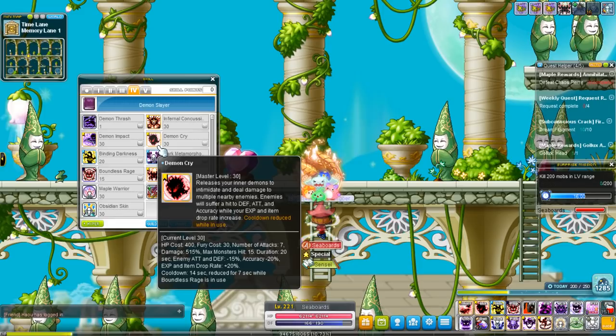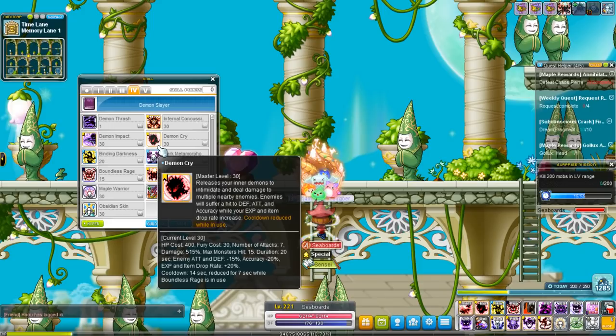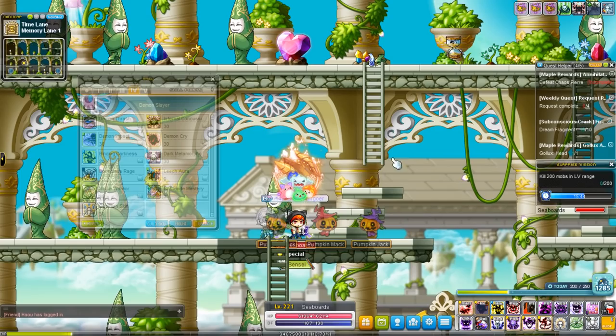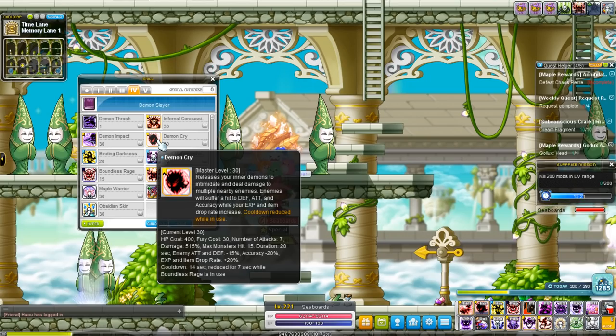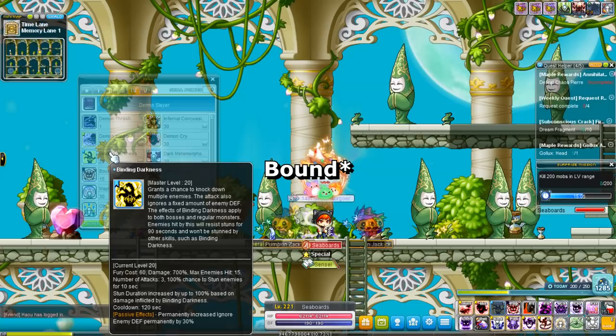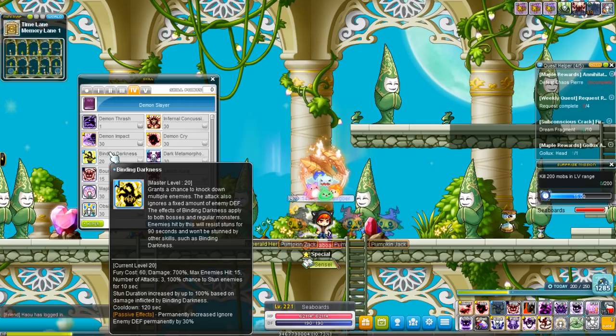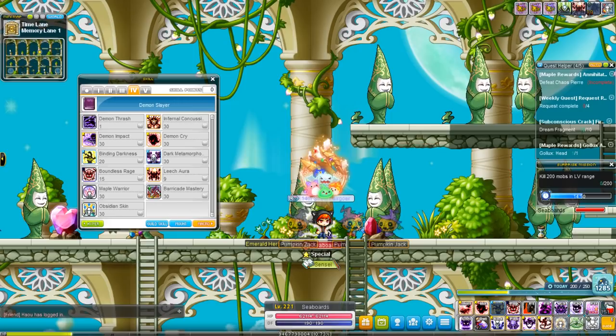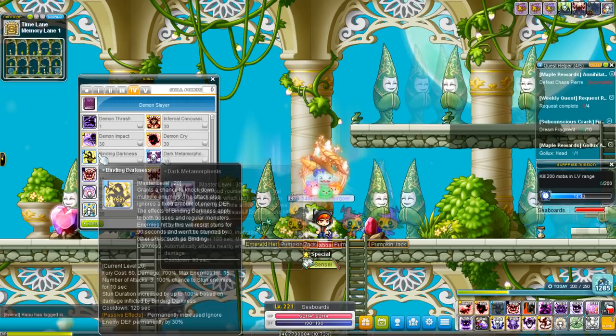Demon Cry is a full map attack that does a lot of damage and applies an enemy debuff, along with an experience buff for you. Enemies hit will lose 15% attack and defense and 20% accuracy, and I believe you also get a buff that gives you 20% more experience and item drop rate. This skill used to be spammable when Demon Slayers first came out but got nerfed — now it's more of a supportive breaker-type ability. Binding Darkness is another full map attack that just explodes the entire map, and any targets hit are binded for 10 seconds. It also gives you 30% ignore enemy defense.